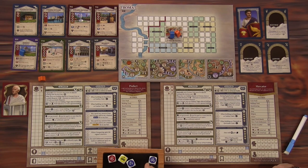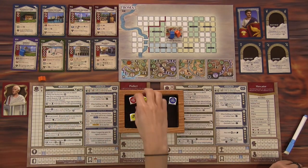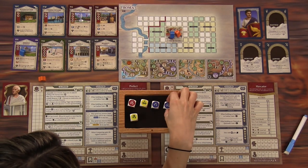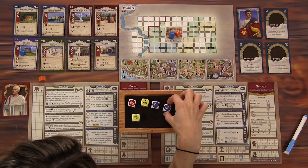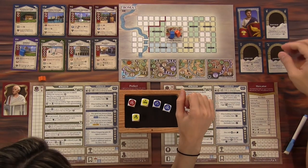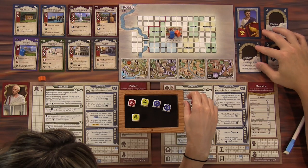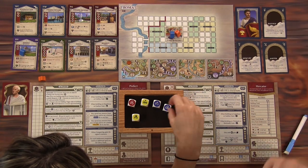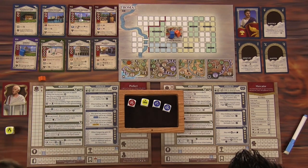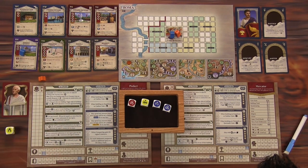All right, so we're going to need to bring everything above the board. The draft goes like snakes — I'm going to pick first, you're going to pick two, and then I'm going to pick the last one. You are the pro consul — that's player one, and that will shift every round. I think I'll go with this die.